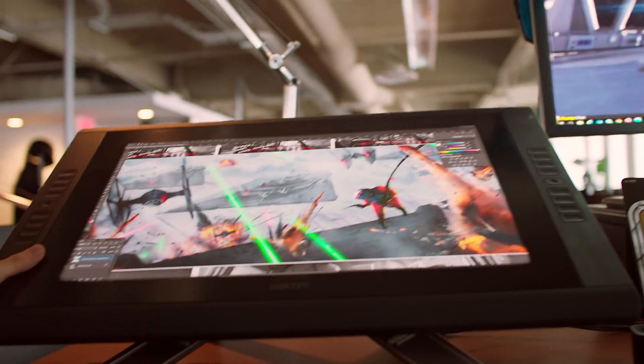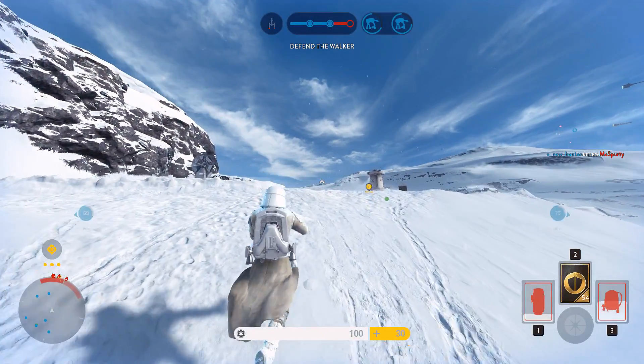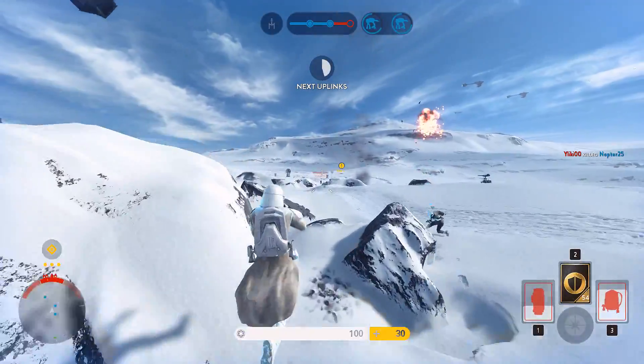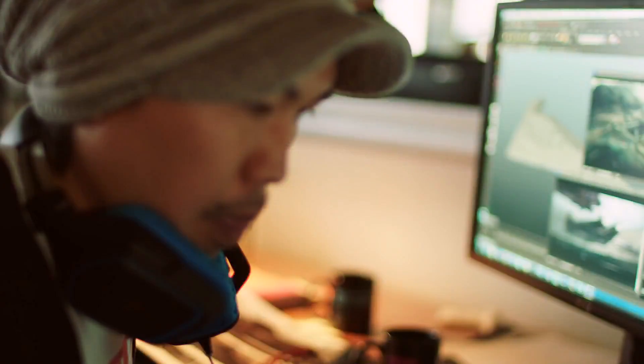On the geyser planet we can also see the tip of what could potentially be a star destroyer hiding behind the artist's hand. If that is a star destroyer, it shows the scale of the geysers and how large they are. I am really hoping that this is a new Episode 8 planet, as it means some really cool new environments to see and play in compared to just getting more sand planets. We can also see a blurry glimpse of a star destroyer being worked on on another monitor, so I think it is likely that the small tip we can see is from a star destroyer.